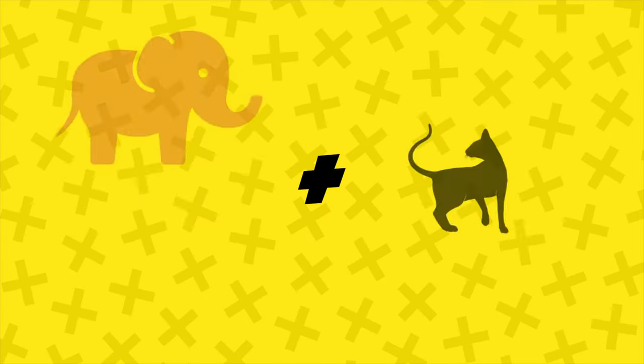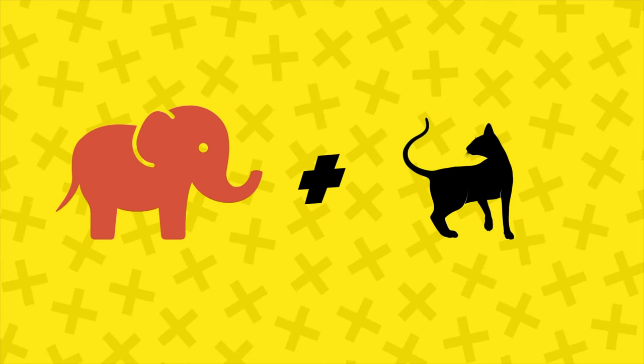Monster Mashup! Pick one player to call out two different animals. Players must then act out the first animal and make the sound of the second animal — that way you create a monster mashup of animals. For example, elephant, cat: the players would all act like an elephant but meow like a cat. You get the idea.